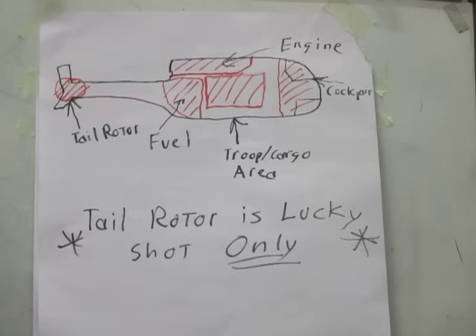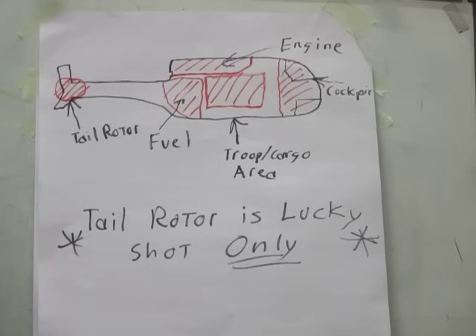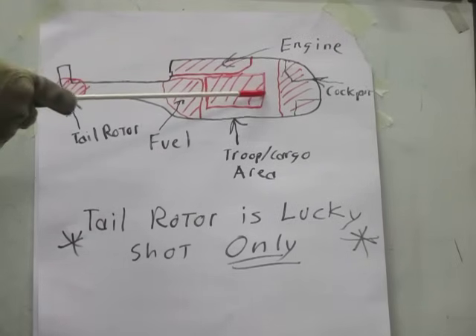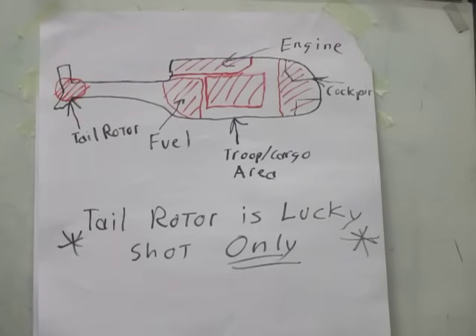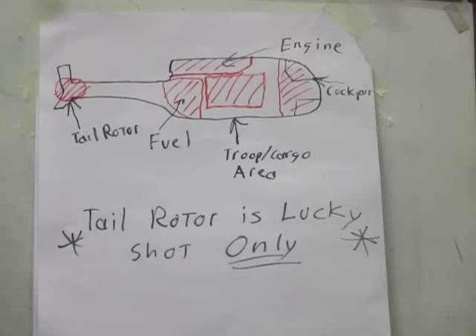Areas you can target on a helicopter: obviously the cockpit, where the pilot and co-pilot are located. You have the troop and cargo area in back, but be advised this is a large space — troops inside only occupy a small portion and are primarily in the lower half, though hitting them is not guaranteed. The engine is located above the troop compartment in the rear of the helicopter. This applies to single-rotor helicopters, not dual-rotor.